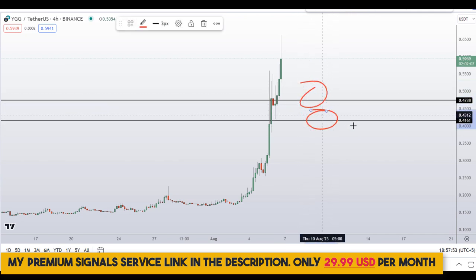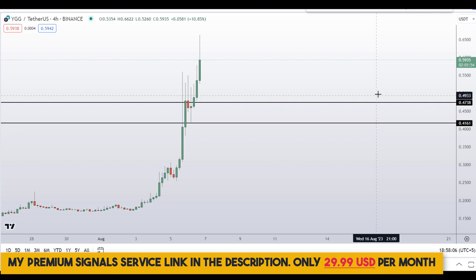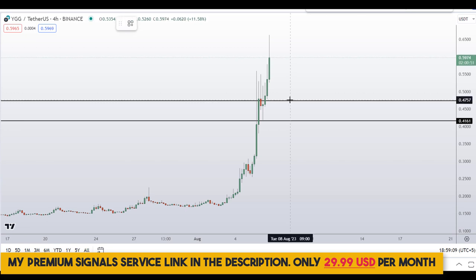If price comes down to one of these levels — somewhere here or somewhere here — I will issue a buy alert on my private signal service group with an exact entry price, take profit price, and all updates throughout. If you haven't joined the signal service yet, now is the time. It's a very cheap service at only $29 per month — you can find the link in the description.